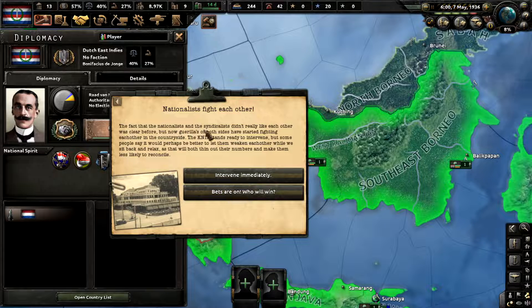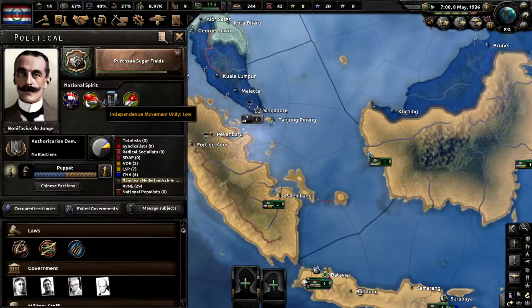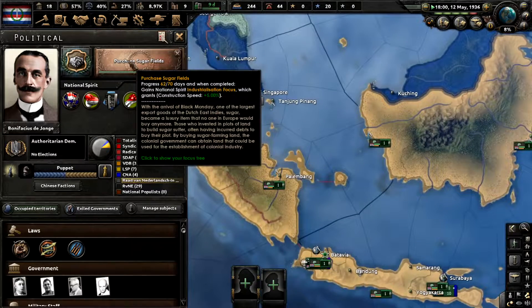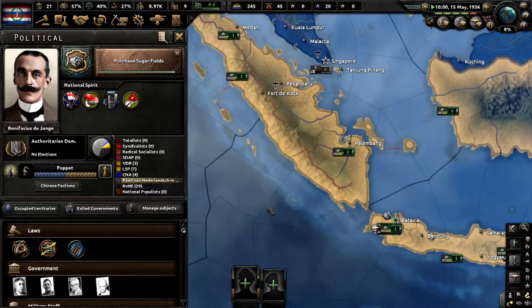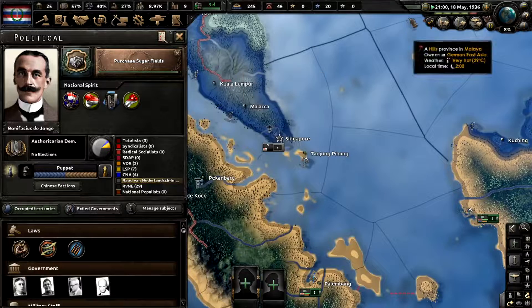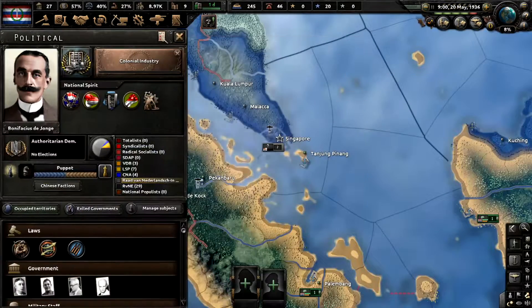The fact that the nationalists and the communists don't really like each other was clear before, but now groups of both sides have started fighting each other in the countryside. The KNIL stands ready to intervene, but some people say it would be better to let them weaken each other while we sit back and relax, as that will send out the numbers and make them less likely to reconcile. We're going to intervene immediately to prevent that from getting too low.